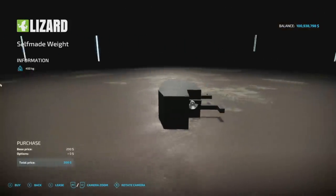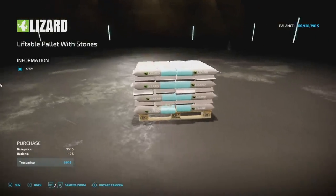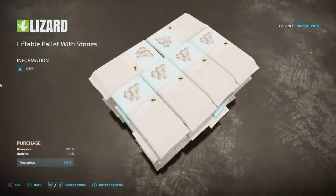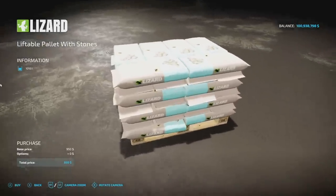Next to last is the Self-Made Weight — this bad boy is self-made and it is a weight at 450 kilograms with zero customization. Your last tool is the Liftable Pallets with Stones — a stone pallet, perfect for turning stones into lime. It's a pallet full of rocks and it's liftable, so you should be able to pick these up without any problems.